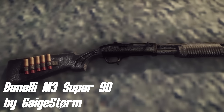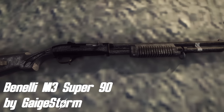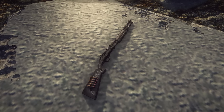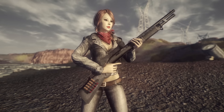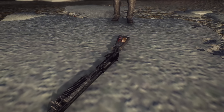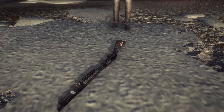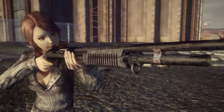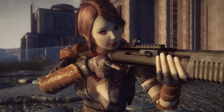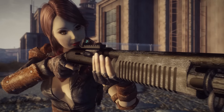Now let's take a look at Benelli M3 Super 90 by Gage Storm. This mod adds a new weapon into the game — it will be automatically added into your inventory when you launch your game with this mod, along with all the modifications that come with it. It comes with custom textures and model. Both were very good, and I especially loved the model since I am a huge fan of shotguns and this one is especially beautiful. It also comes with good-looking textures that have tons of details, like small scratches and dirt that make it fit in the Mojave Wasteland. The modded version makes the weapon a bit shorter, adds a cool-looking scope, and there are even shotgun shells on the side of the weapon — a very nice feature.